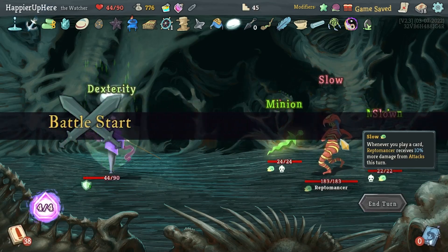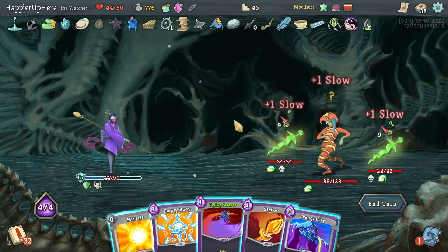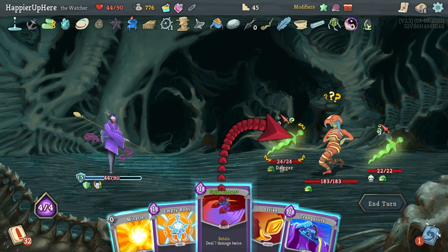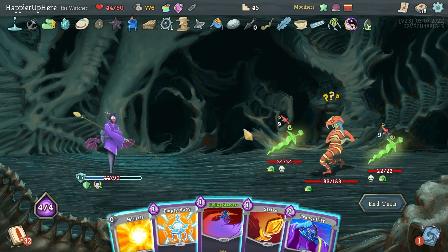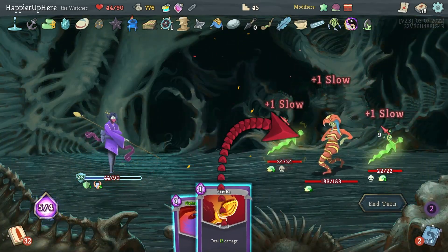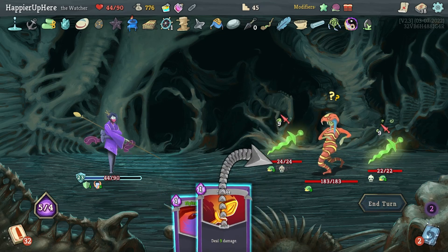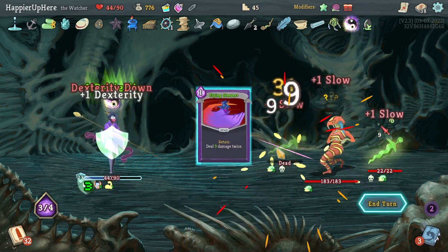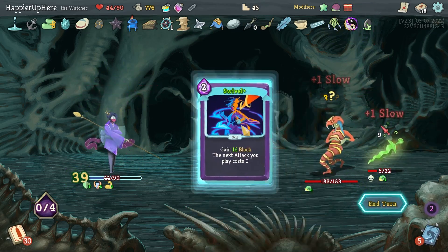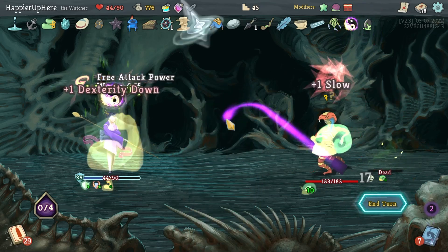Rushdown, Finesse — I have to try to trigger the Unceasing Top here because I don't see a good way to kill. Tranquility, Empty Body, energy, Miracle, and try — 13 and 18, I can kill one at least. Crush Joints is fine, then Swivel — do I get an attack? Fine, Empty Fist.